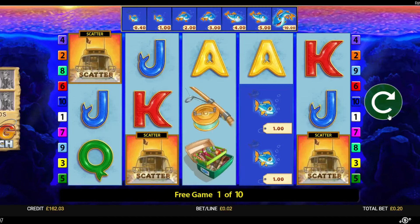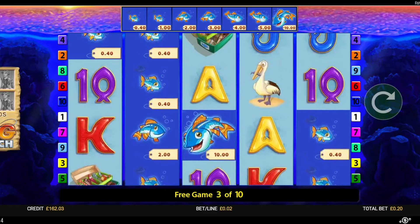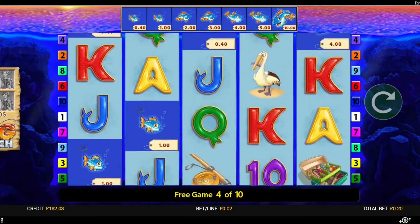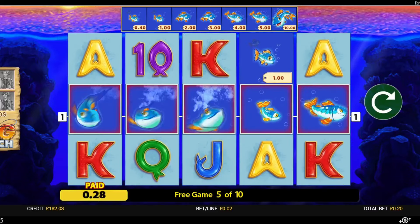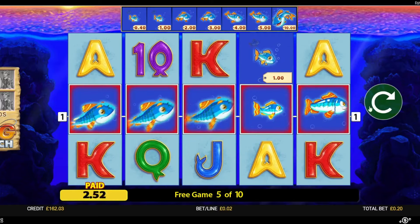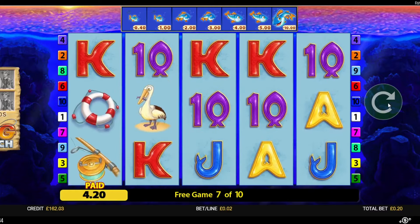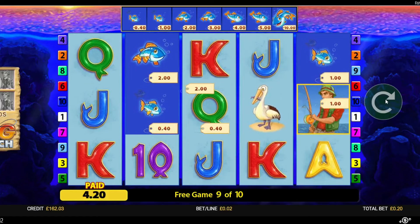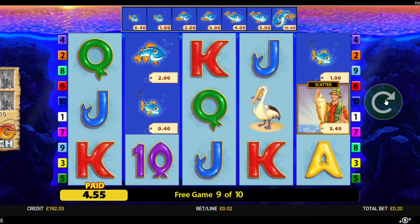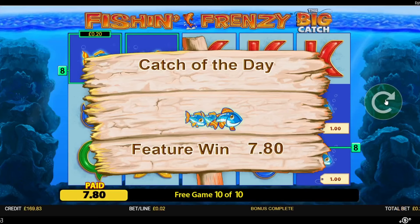Right, bonus number six. Frankie! Oh no. Oh go on — where is he then? Oh, he's not gonna come in. Oh, he did! Missed all the big fish. Oh, okay okay. Bonus number six: £7.80.